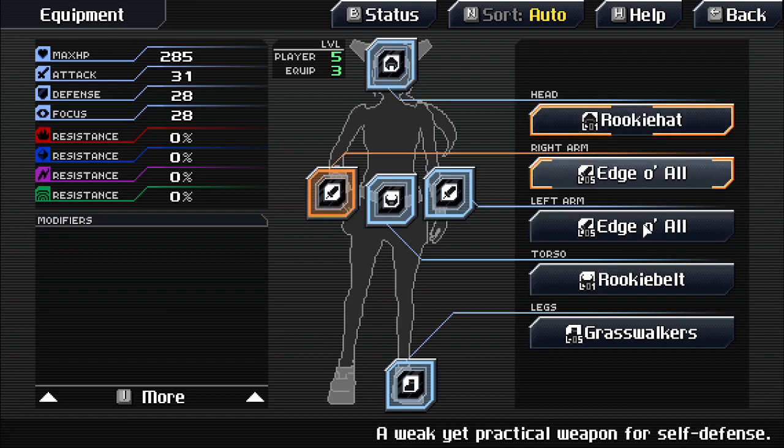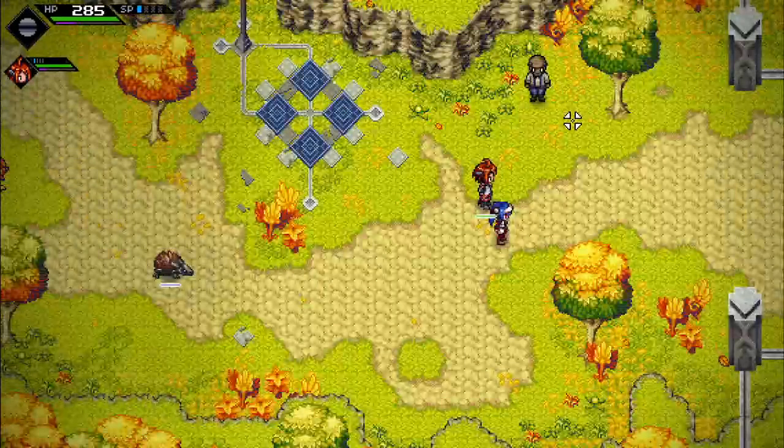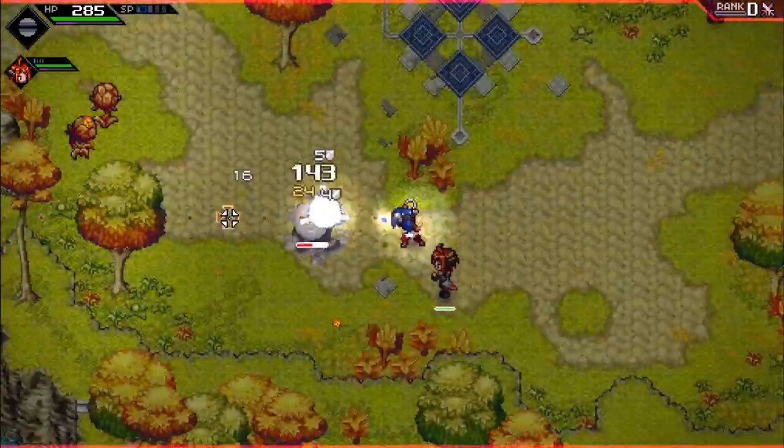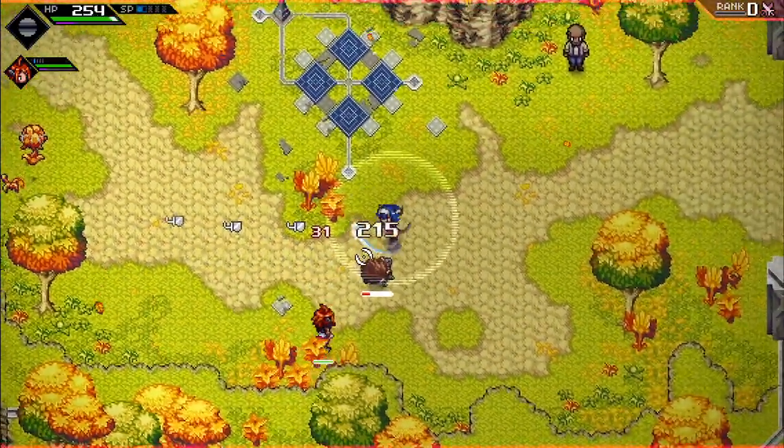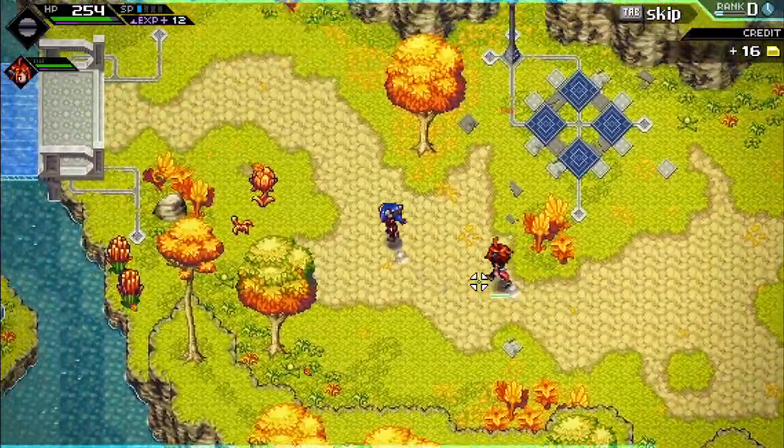That NPC is going to give a hat and a belt as well. Player level five, equip level three — now level five. Still not great at dodging that particular attack.